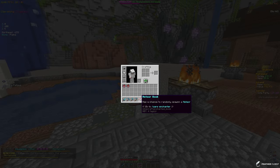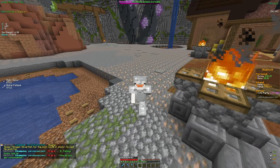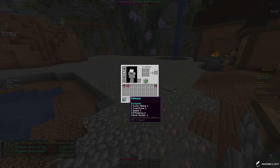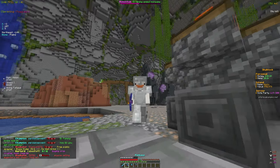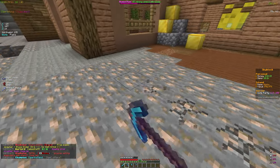We just enchanted another book and got the meteor enchant, which has a chance to randomly spawn a meteor. It costs 55 XP levels so we'll grind that out. We're only about 500 blocks away from hitting the 5k block goal, so it should go by fast.